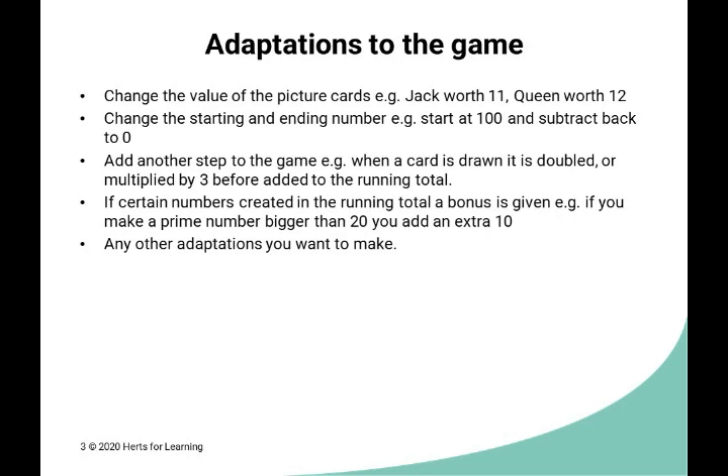If you wanted to add other links, you could make target numbers within the total you're making. For example, if you landed on a prime number greater than 20, you get an extra bonus 10 points added to your score. To simplify the game, you could just use cards ace to five and then pick a wipeout card — say a jack, queen, or king — and make your running total target 20 or 30. Children could use beads or a toy to help keep track of their total rather than writing it down.